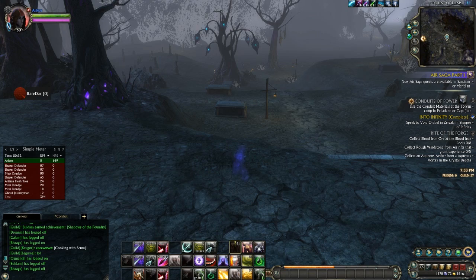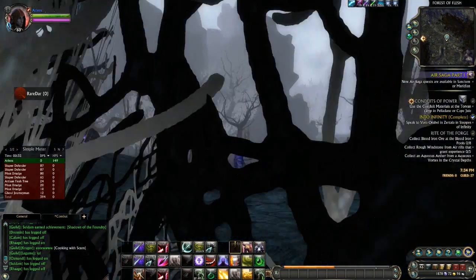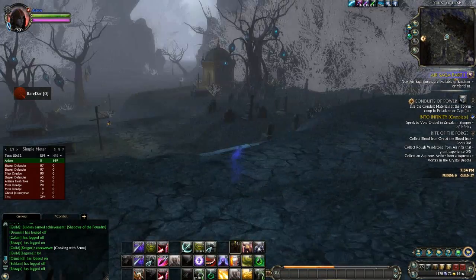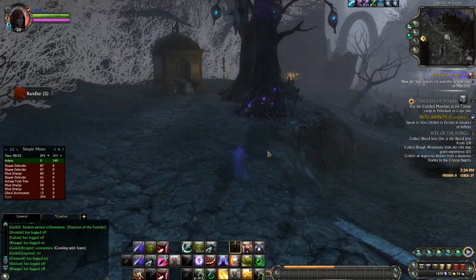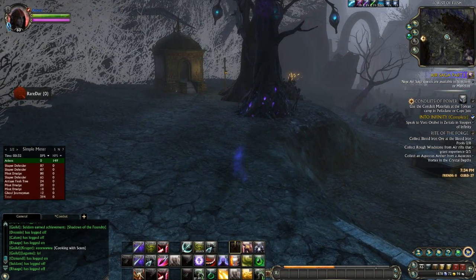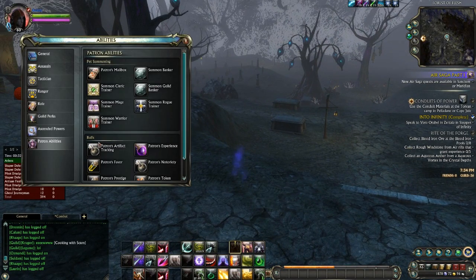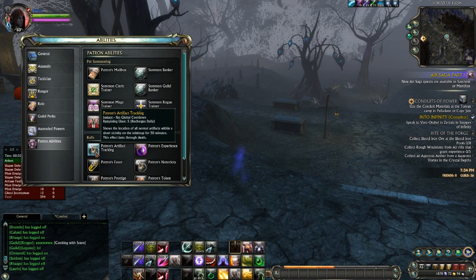The first and obvious way to make money with the introduction of Dreamweaver is by finding and selling your artifacts. To that end, if you've been on the fence about whether or not to subscribe to Rift and you haven't done so yet, you may want to consider doing that now because of this one wonderful and profitable ability: Patron's Artifact Tracking.